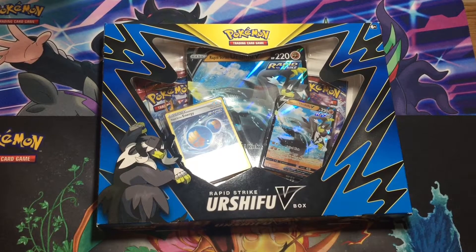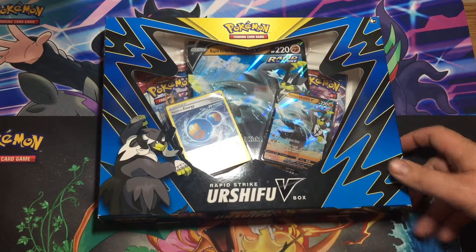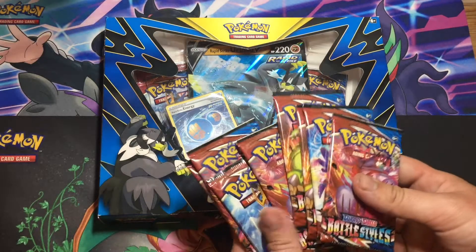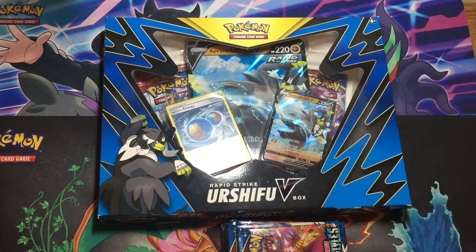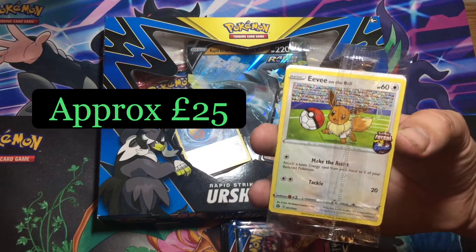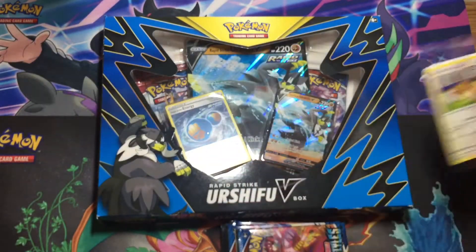Hello, it's Ben from Warpstone TV and I'm here with Steph. Hello. And we're going to be opening a Urshifu V box, the Rapid Strike one, also with some packs of Battle Styles, eight packs in total. But also when we got that today, we got this lovely promo — Eevee on the ball — just to show that off.